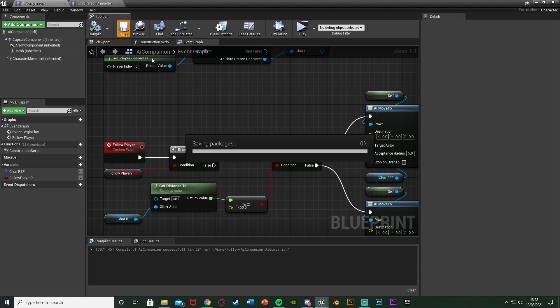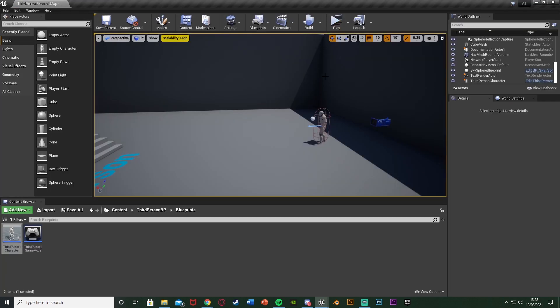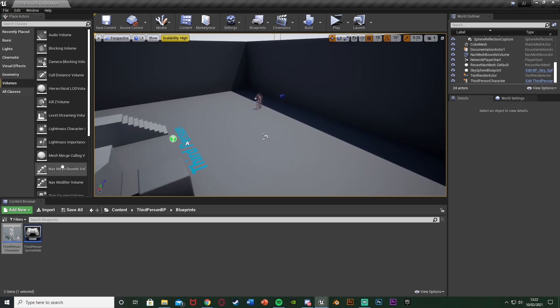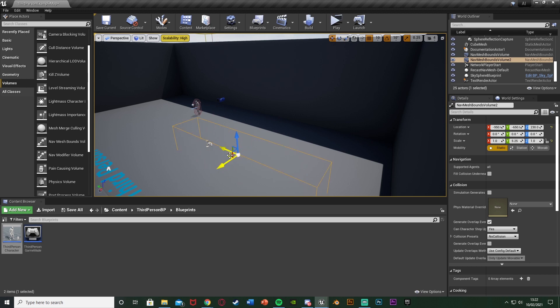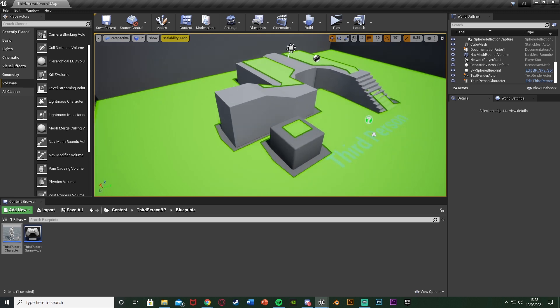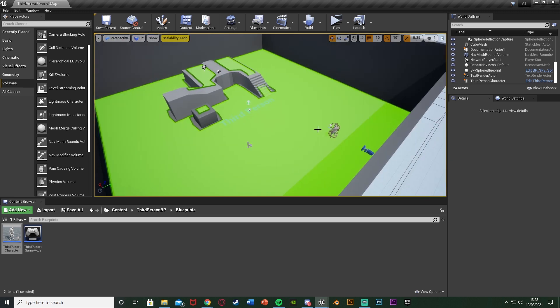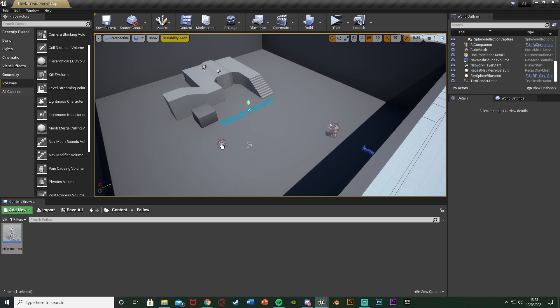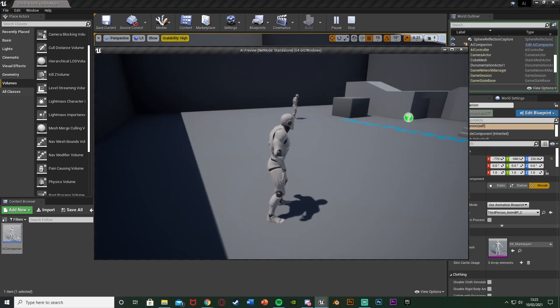Also change the companion's base max walk speed — set the character movement max walk speed to 500 instead of 600, so it's slightly slower than the player. Now save, compile, and minimize to test this out. Make sure you've also got a Nav Mesh Bounds Volume so the AI can actually move. To do that, go to Volumes, Nav Mesh Bounds Volume, and scale it up to the size you want. A good way to test if it's working is to press P — the floor should turn green where the AI can move. If it's red or not green, it hasn't worked, so check your collision settings.